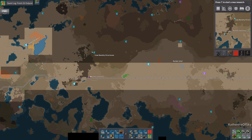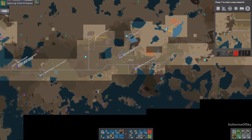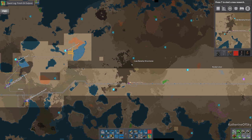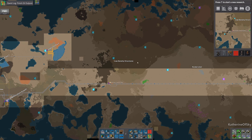We're going to do our low density structures here. This is our rocket site, so it's not too far to deliver from there. It's close enough to the base to get the materials from the base. Steel is right over there, so I think this is a good spot for it.